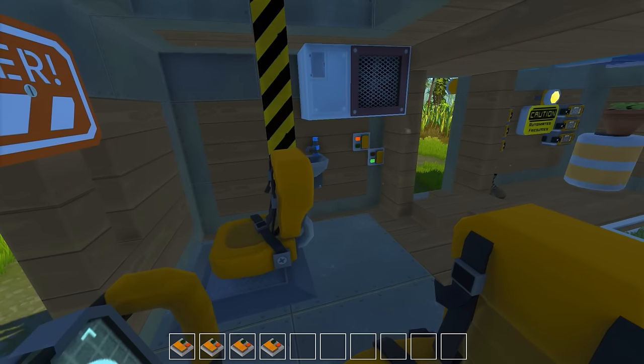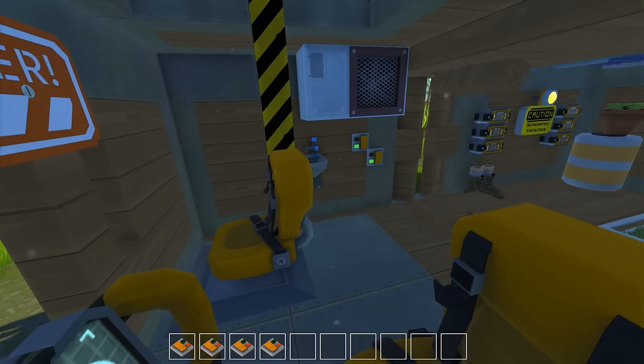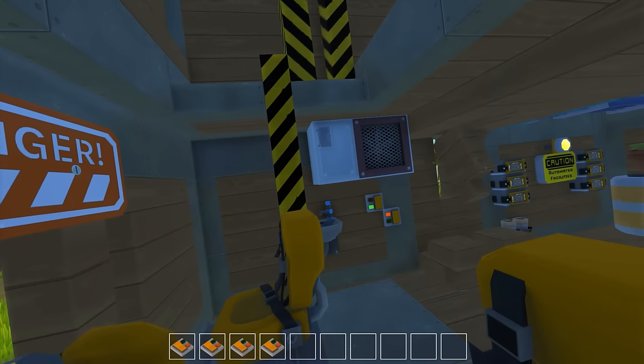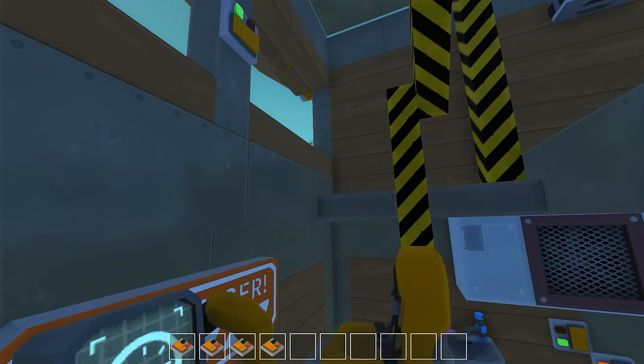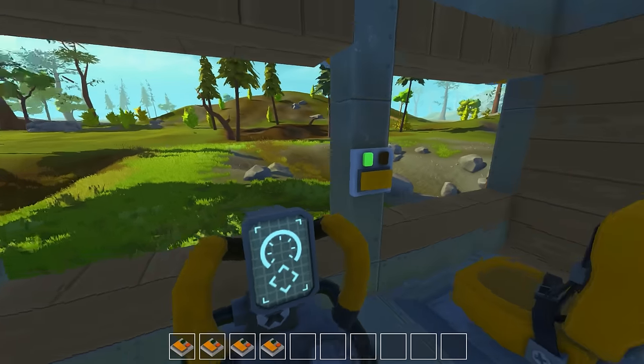Let's say we activate the door, the wheels, the blinds, and the lift all at the same time. The game just can't handle it. Apparently this creation is just too, quote unquote, complex.